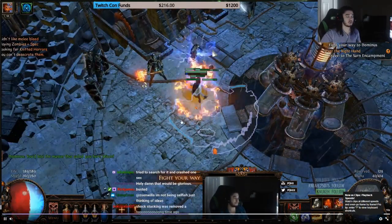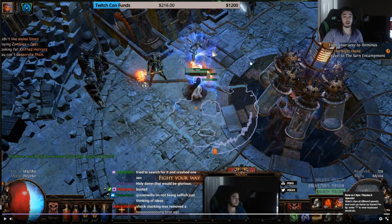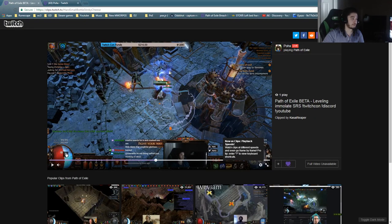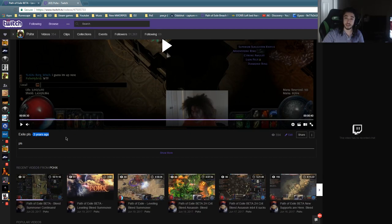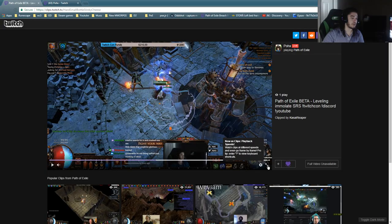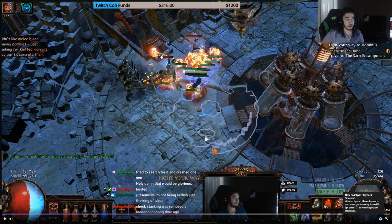To show you guys an example of what this AOE overlap looks like, it basically looks like this. It can start as early as Normal difficulty, as you can see from this video, and will persist all the way up to leveling to 100. The process of how it occurs is basically when you have a target who uses something like a projectile with an AOE attached to it with multiple projectiles. He went and used Fireball with GMP, and I have like seven SRS plus me standing here.